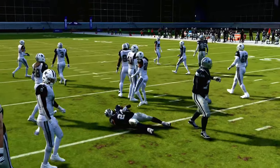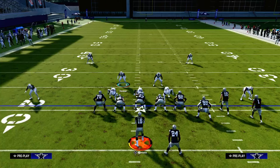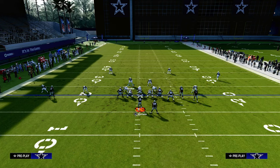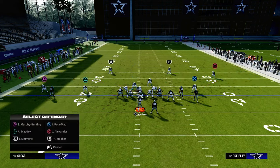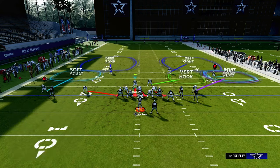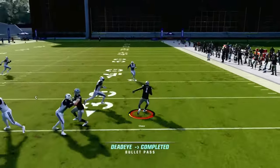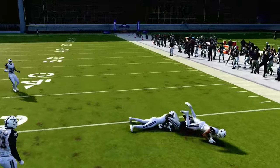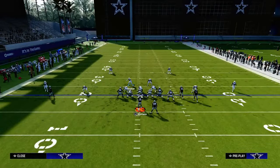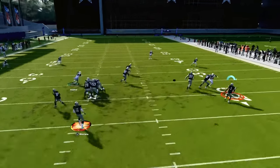Those are some tips for stopping RPOs both out of compression and spread based sets. When someone is running RPOs consistently, one of the biggest pieces of advice is send four — don't send three. Even if you're going to blitz your user, send four. If you send four you don't have to blitz your user and it allows you to shoot the run better. Also, shade outside — I can't stress that enough. Shading your zone coverage outside helps your zones play better and they'll do a better job against these RPOs.